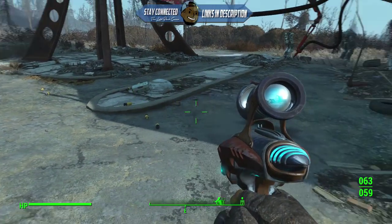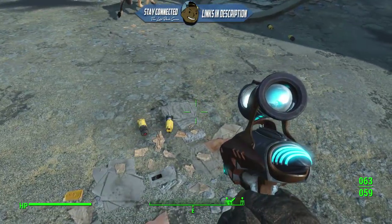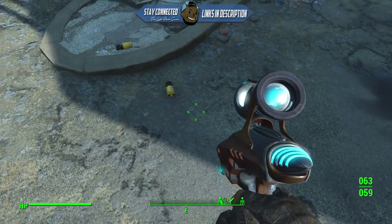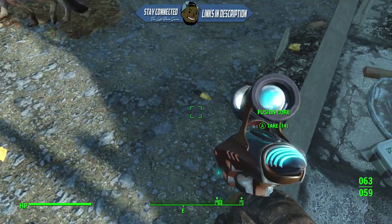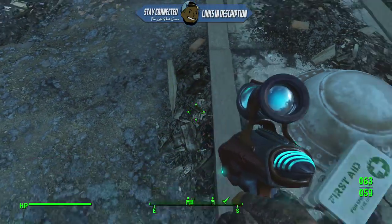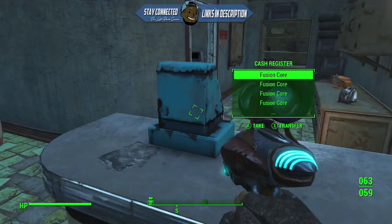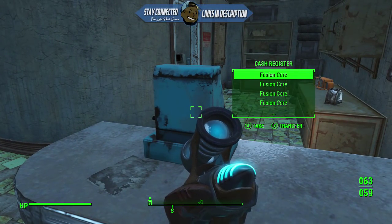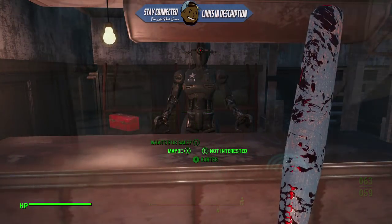Do this around 10 to 20 times — you don't have to do it too much. All you need is about 150 fusion cores and you'll get around 22,000 caps when you go to any vendor. You can do this as many times as needed. It only takes about 15 minutes, whereas the cat glitch has you spamming for 20 to 30 minutes, which really hurts your fingers. So this is much easier and simpler.